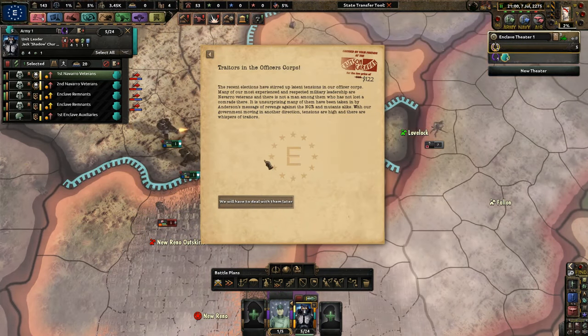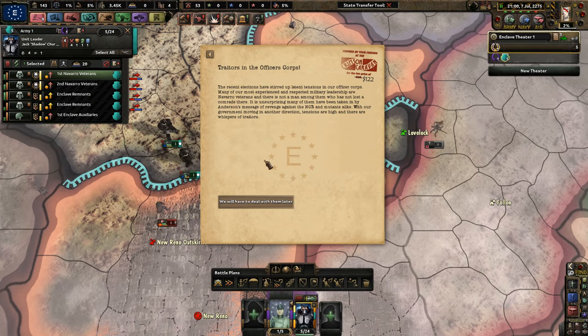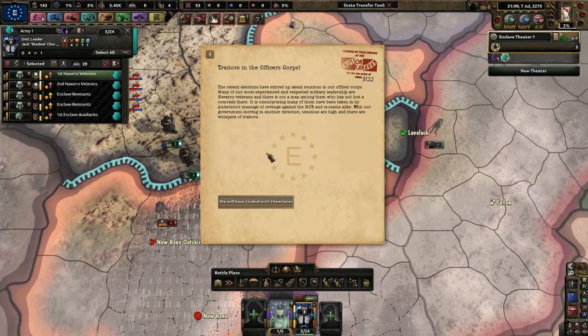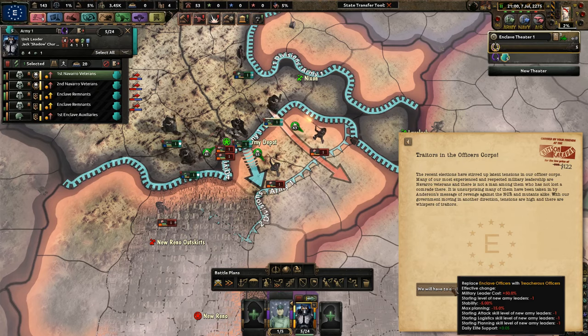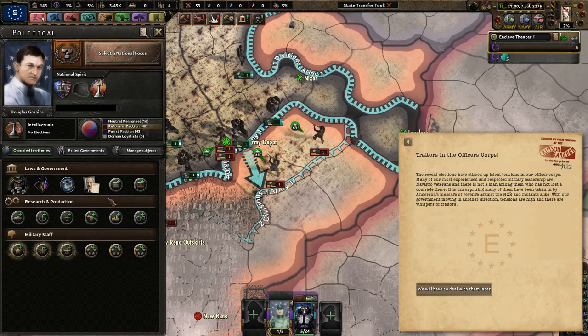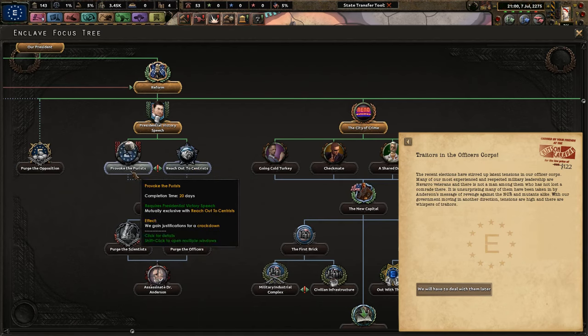Traitors in the officer corps — the most recent election has stirred up latent tensions. Many of the most experienced military leadership are Navarro veterans, and many have been taken in by Anderson's message of revenge against the NCR and mutants. Tensions are high and there are whispers of traitors. The purists and scientists don't like what we've done, so they'll become a little bit more radical — something we do not want. I'm going to provoke the purists just to get another crackdown; I don't want to compromise with anybody.